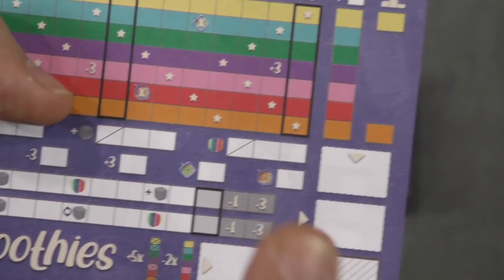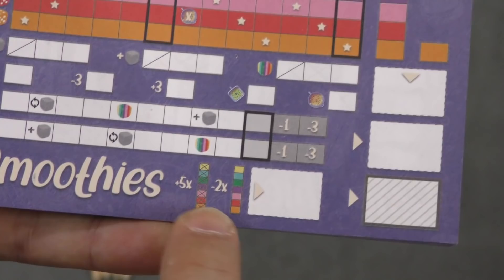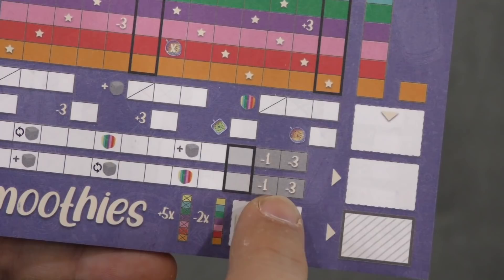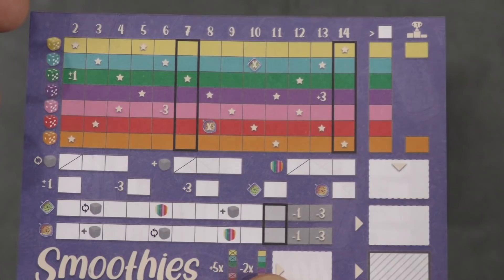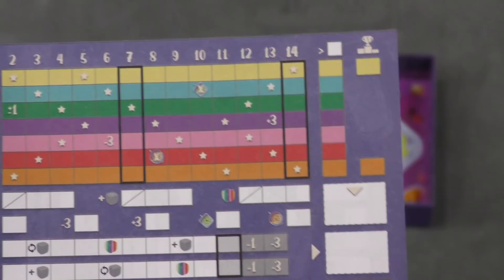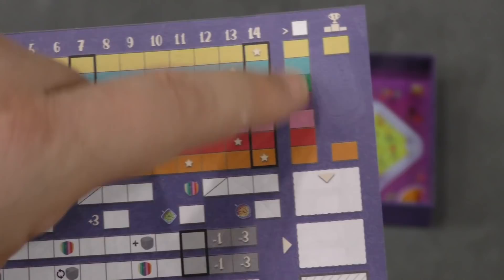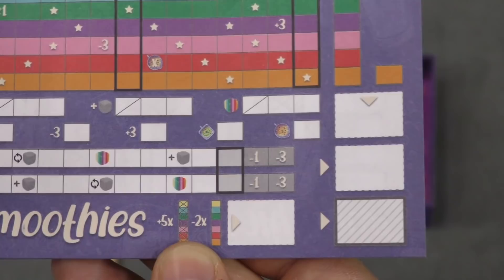When that happens, you do scoring. If you fill in a complete column, you get five points. If you have a complete column with nothing in it, you lose two points — you keep track of those here. You can also lose points if you roll too many dice on one side. Over here, you score points for each of your rows; that number is determined by the number of players — either six, seven, or eight boxes minimum. So if the minimum is seven and I filled in eight boxes, I score eight points. If the minimum is seven and I have only five yellow boxes filled in, I get nothing. Whoever fills in the most in the yellow and orange row gets an additional three points. You add those points together, subtract negatives, add points from complete columns, and whoever has the most wins.